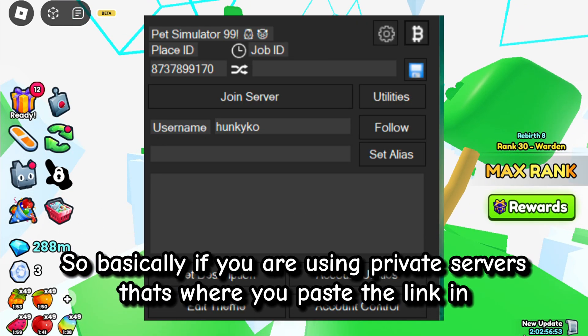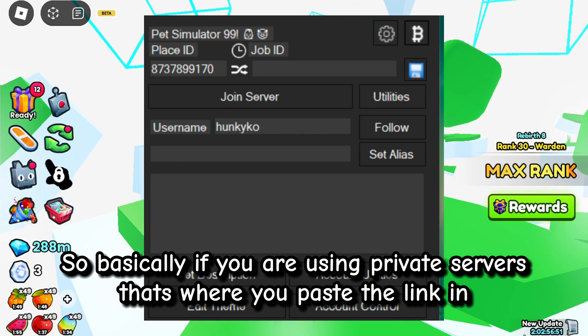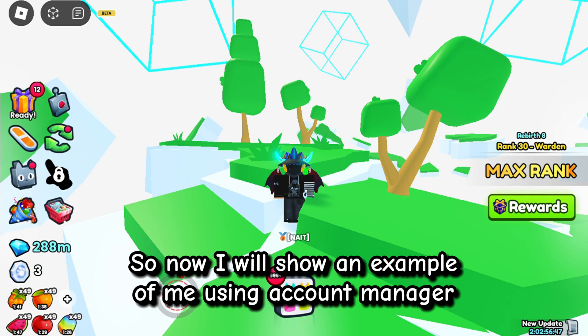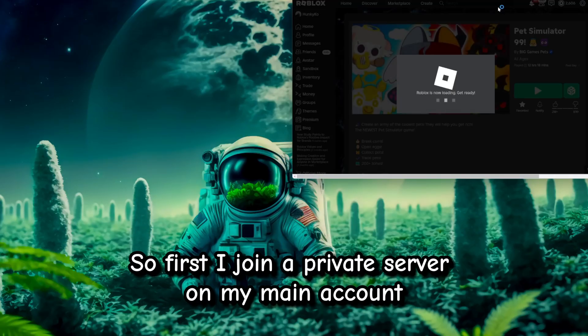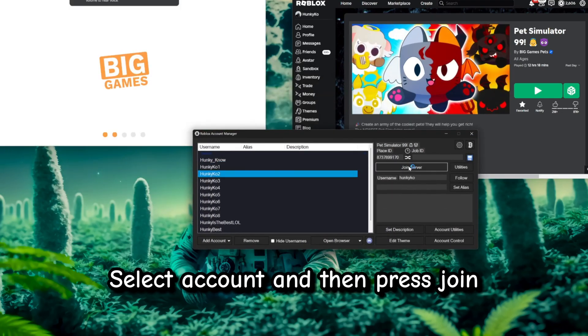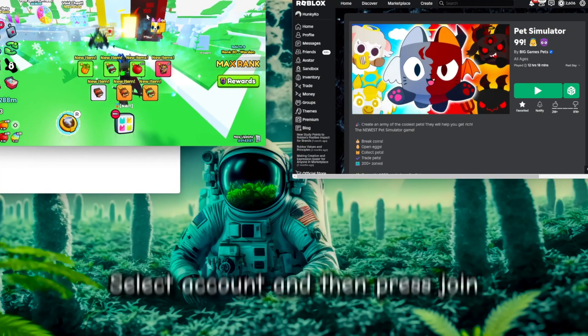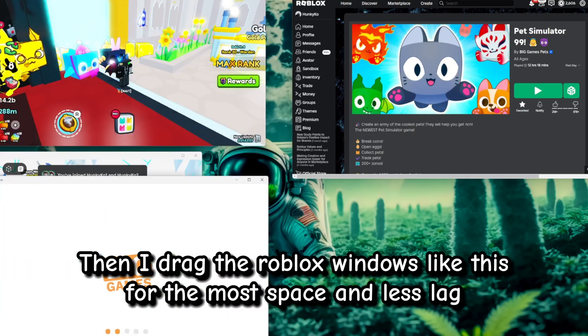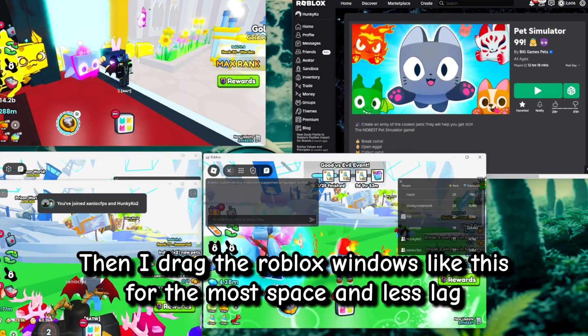Basically, if you are using private servers, that's where you paste the link in. Now I will show an example of me using Account Manager. First I join a private server on my main account. After that I open Account Manager, select an account, and then press Join. Then repeat with all accounts. Then I drag the Roblox windows like this for the most space and less lag.